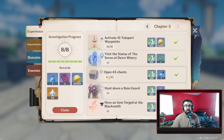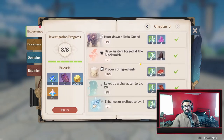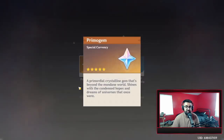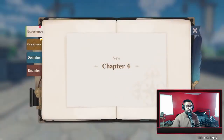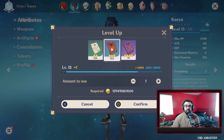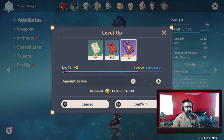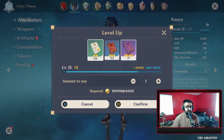Make sure you're checking the journal — press F1 on PC. Complete the investigations for each chapter and you can claim rewards: I got 50 primogems, three hero's wits, mora, and an artifact. Quick tip: don't use those hero's wits right away — save them for later. Use your blue adventurers experience books and green books first. Don't use the purple hero's wits until your characters are around level 50 or so. Save them for when you really want to level up your main team.